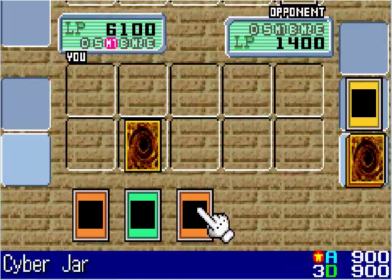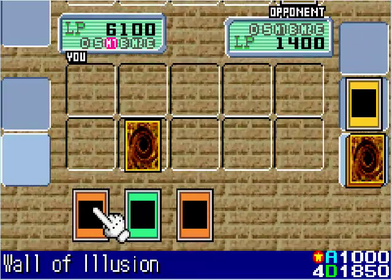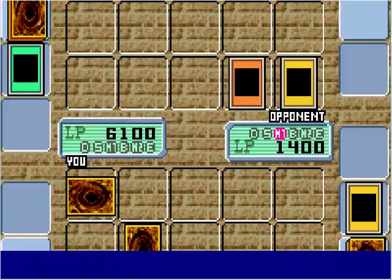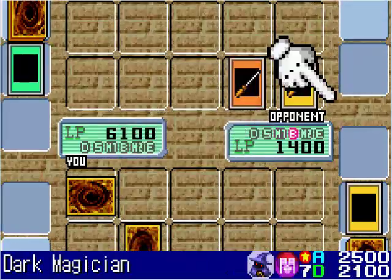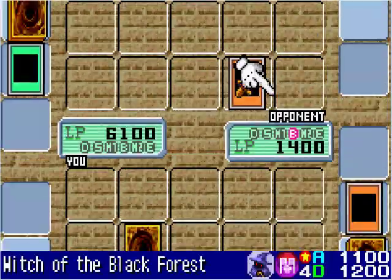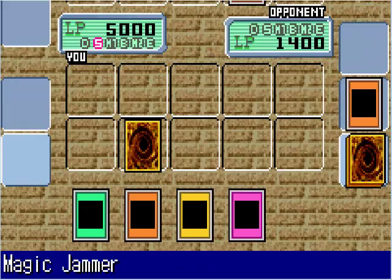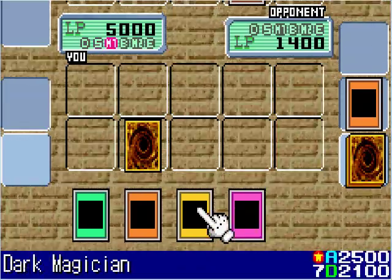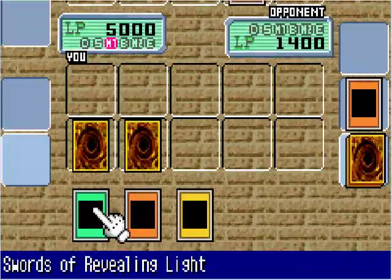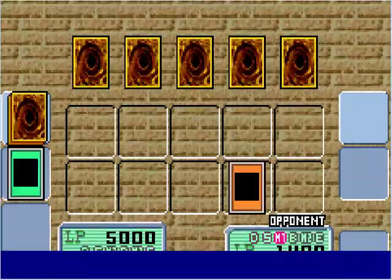But I have the Cyber Jar and I have an idea — I'm going to use Wall of Illusion so that Dark Magician will return to my hand instead of his. He summons Witch of the Black Forest. Dark Magician is going to destroy Wall of Illusion, but Dark Magician returns to my hand. Witch of the Black Forest attacks my life points for 1100. I've got Dark Magician again, and I'm going to set Magic Jammer and Cyber Jar on the field — he's in for a big surprise.